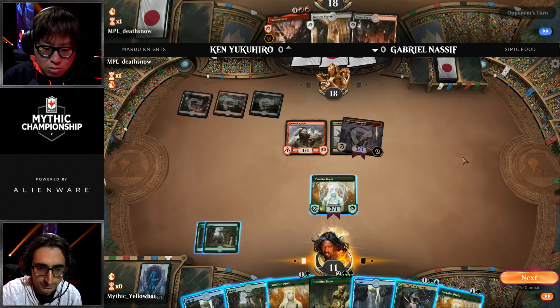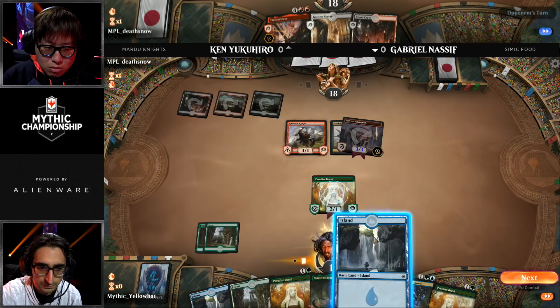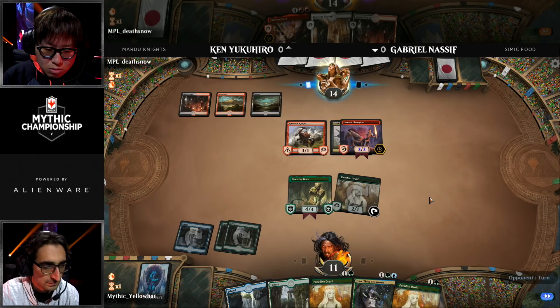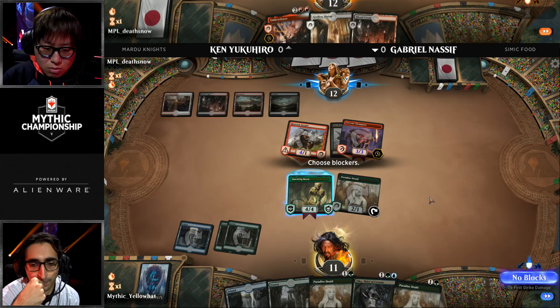He also gets to cast Rimrock Knight, and this is all non-Embercleave so far. It gets Nassif down to 11, and then tries to slam the door. You think, 'I'll play a Questing Beast and everything will be okay,' but it's not. With two creatures in play, both having three power, you play your land untapped, coming in with two creatures — that reduces the cost of Embercleave down to four. No matter what the Questing Beast blocks, Embercleave comes down, equips to it, kills it with first strike, and gets more damage in.